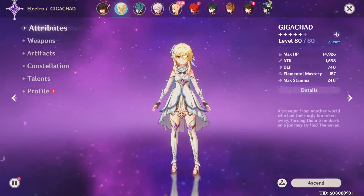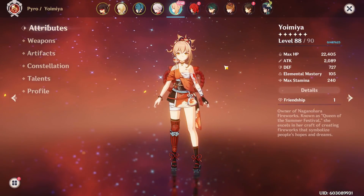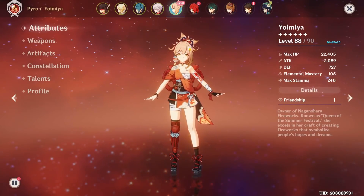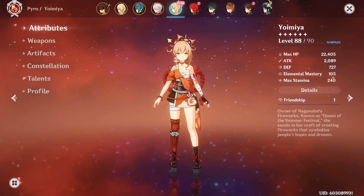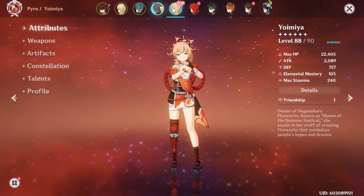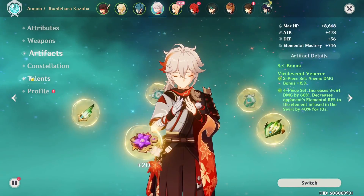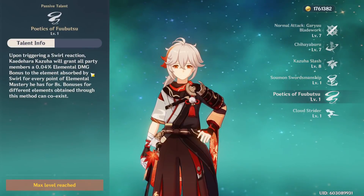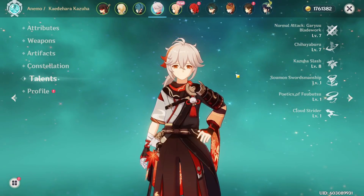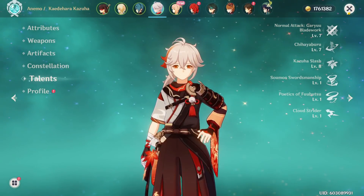The team I'm looking forward to the most is a Yoimiya fireworks comp pairing her with Beidou and Fischl, who are both powerful off-field supports. They make up for her lack of AOE and constantly proc overload — annoying but adds up fast. Another option is a mono pyro team with Bennett and Xiangling plus Kazuha, who runs Viridescent Venerer to decrease enemy pyro resistance, grants the team a pyro damage bonus, and can clump enemies to help with AOE.